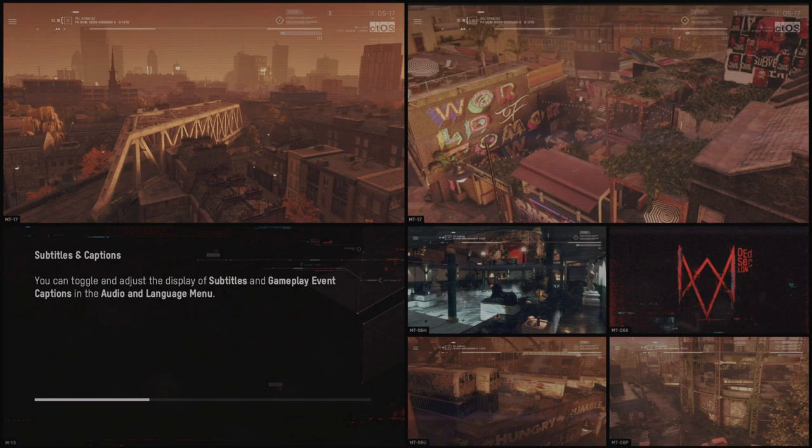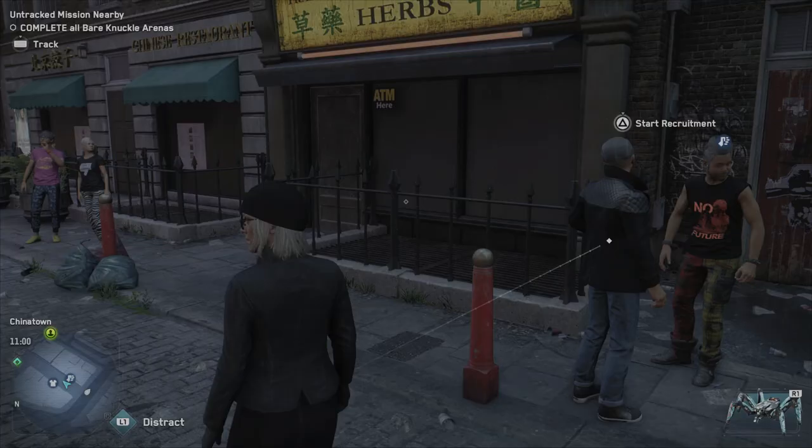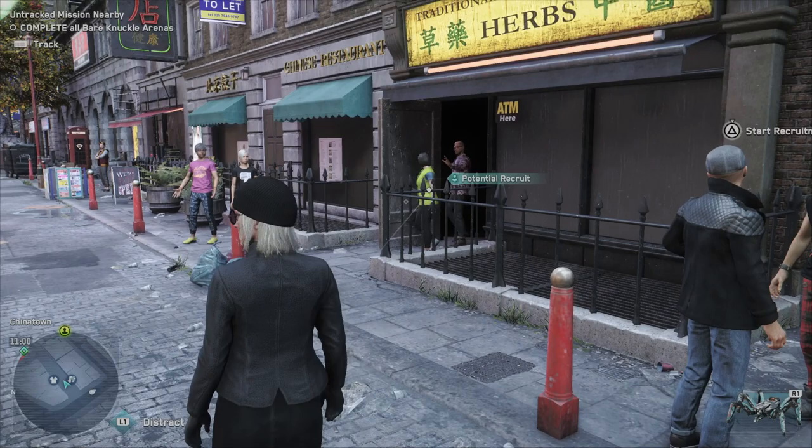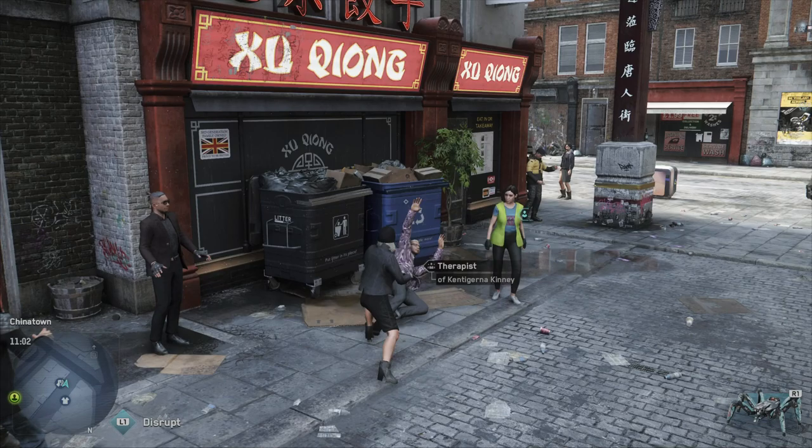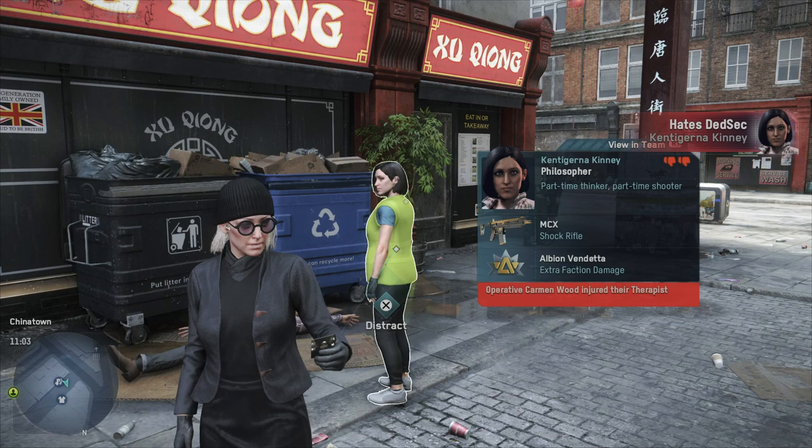You will see under the menu she will have a red cross around her profile. As you can see, she dislikes us and has only one dislike. But look at this — now when we kill him, she has become hostile to DedSec and she has two dislikes.